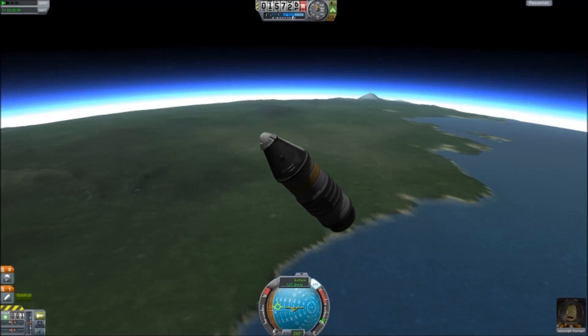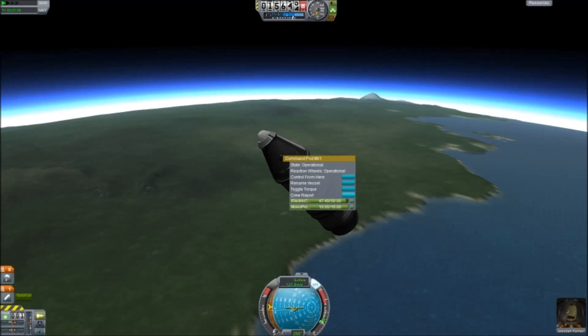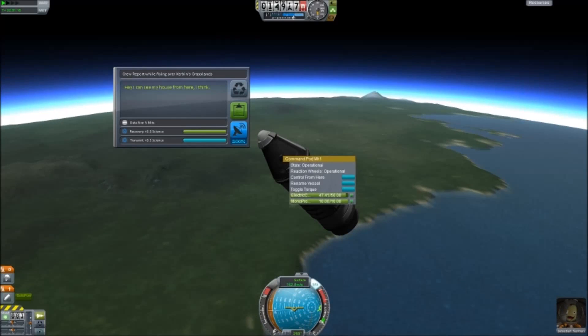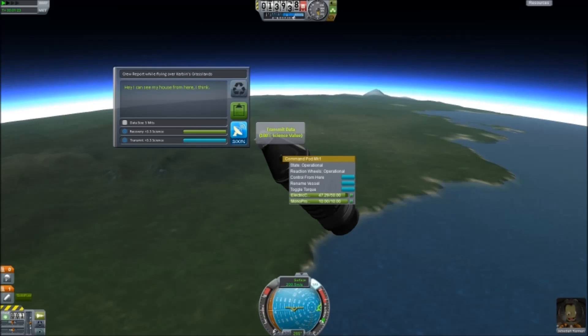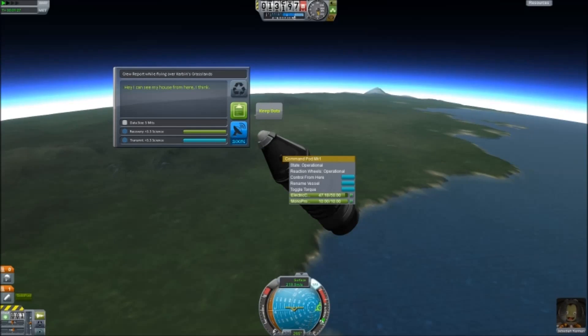While we're up here, we want to conduct some science. If we right-click on the command pod where Jebediah is currently sitting, we can do a crew report, which is our first part of our science. He can see his house from here — and that actually conducts a little bit of science, giving us 3.5. So we're going to keep that data. We could also transmit it for scientific value — transmissions are okay if you want to preserve your data in case you die, but we're going to keep the data for now.